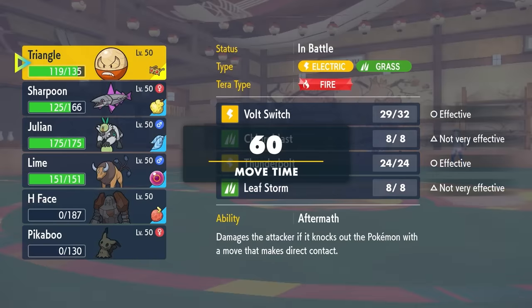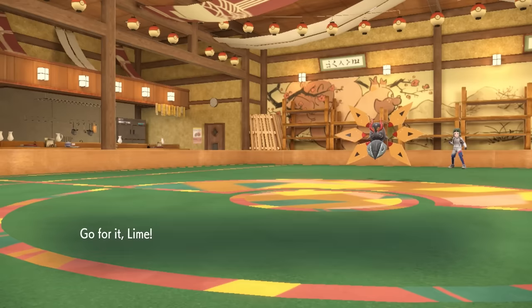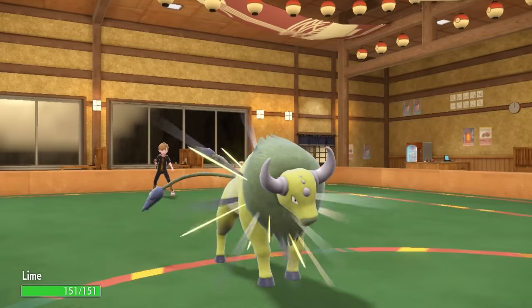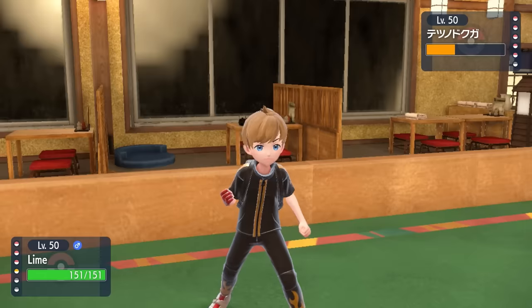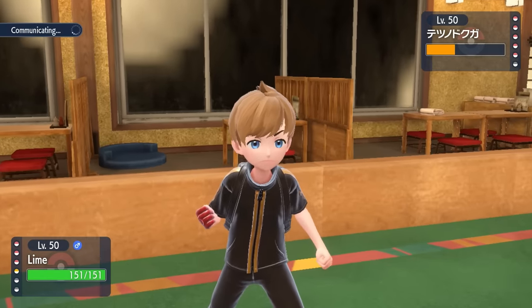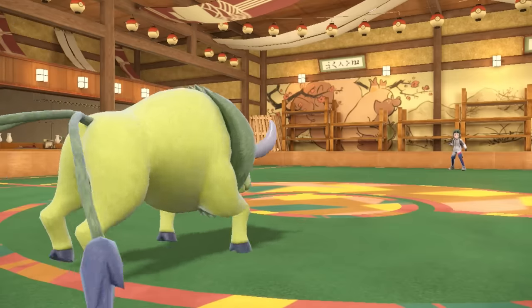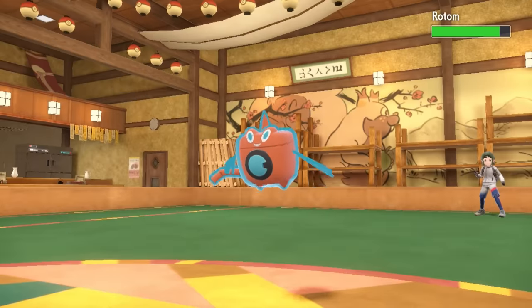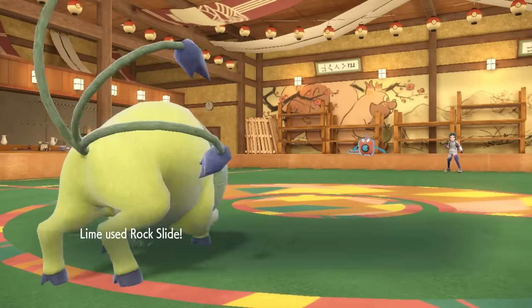Something interesting to note here is that both Tauros and the Iron Moth have a speed tie at base 110. This puts me in a spot where I can go into Tauros, knowing I can live any single attack from Iron Moth and knock it out with an Earthquake. However, knowing how their playstyle has been so far, they definitely want to switch in the Rotom-Wash on an Earthquake, which is the smart play. So I'm going to predict that and instead go for the Rock Slide — it covers for the switch, but also if they stay in, Rock Slide kills anyway.